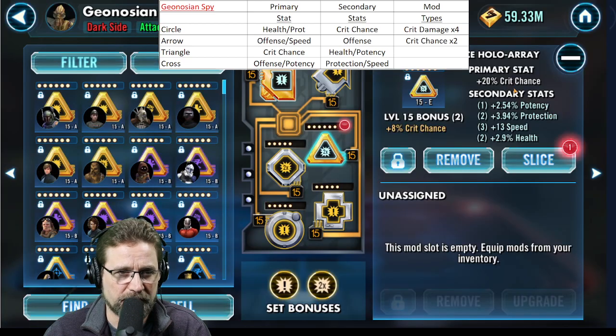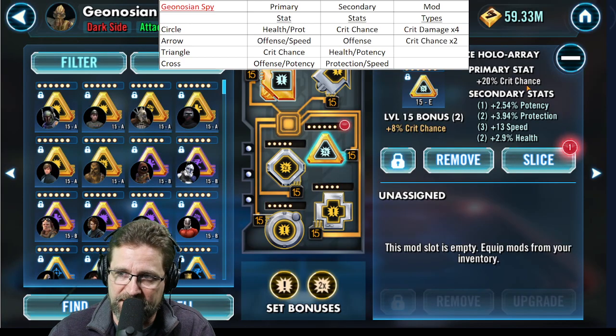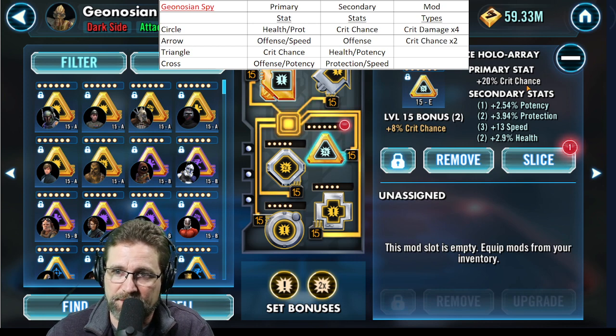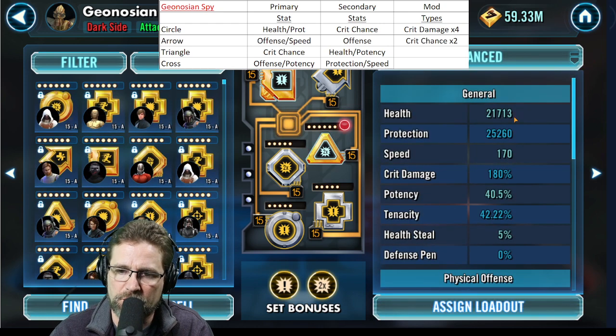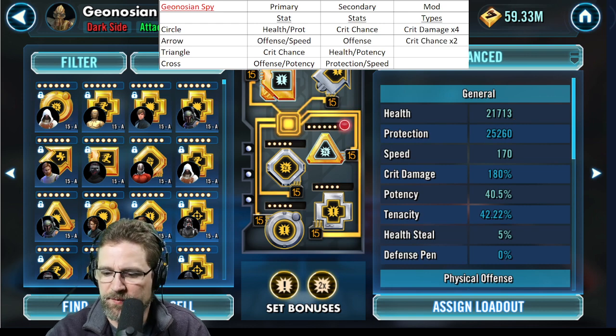I went with crit chance rather than crit damage, and that's where it should be in my opinion, because if you can't crit you're not landing any crit damage. You need to have a high crit chance in order to actually nail that crit damage. Characters that have low crit chance need a ton of offense — a lot of people misunderstand that. If you've got a ton of crit damage and no crit chance, you're wasting your mods.